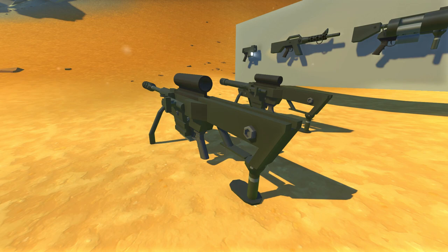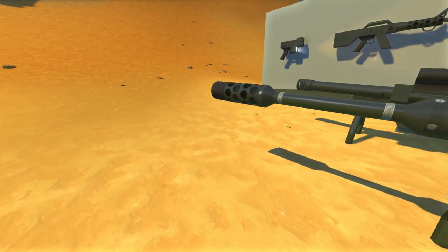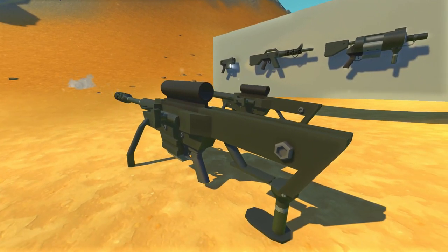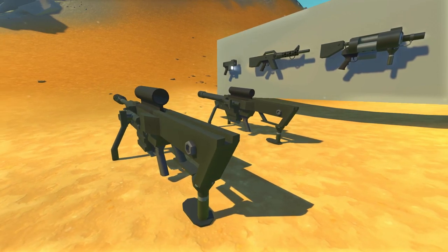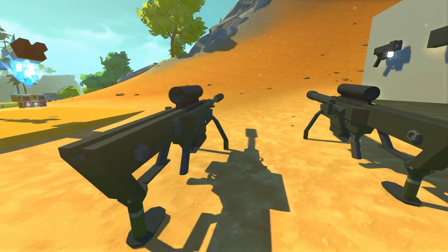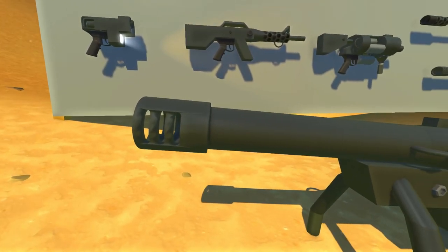Before we hop into the FPS rig, I wanted to show the difference between the two snipers. This one is kind of like the silenced one — it's not really silenced, it just has a spud gun on the end. We can shoot it and it does the reload sequence. That was kind of underwhelming for such a massive sniper rifle.